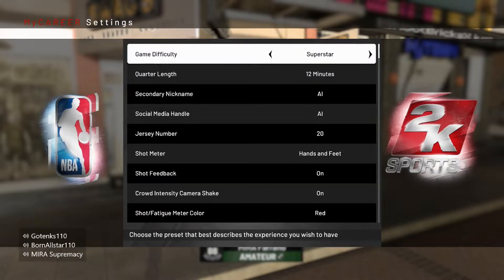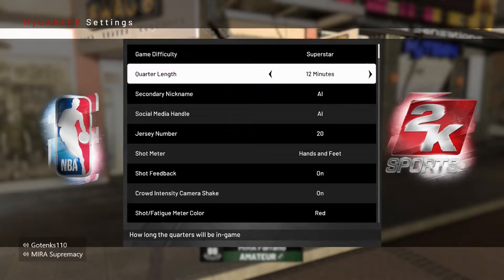Just look on the screen, this is all you have to do. Put your difficulty on Superstar and your quarter lengths on 12 minutes. You can put the difficulty really on anything you want, but all the tests that I've taken, Superstar was the best for me. It was the easiest, and you got the most XP out of that difficulty multiplier.